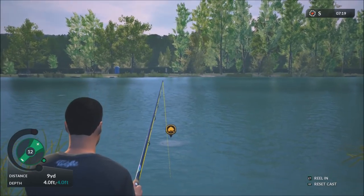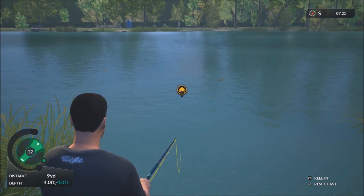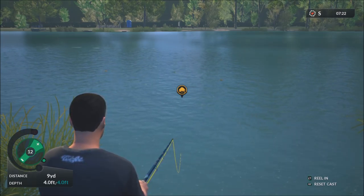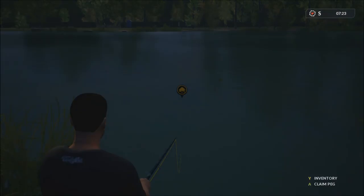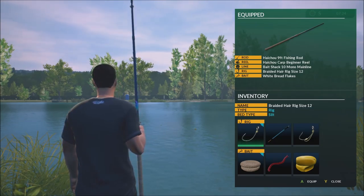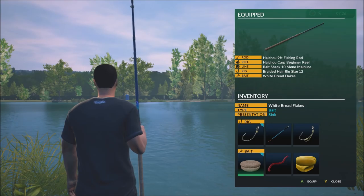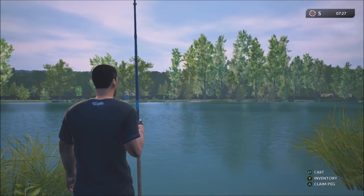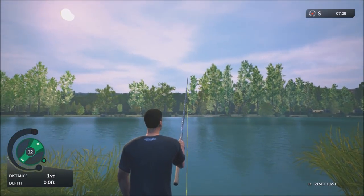Once you've cast into the lake there are icons that show up indicating what surface you're on in the water. For example, silt is indicated by a specific icon, so it's ideal to know what bed is underneath the lake and use the appropriate tackle. You can press the Y button before you cast to choose your rig — the one selected is bed type still silt. For bait you've got white bread flakes, blood worm, and sweet corn — blood worm has worked best so far.